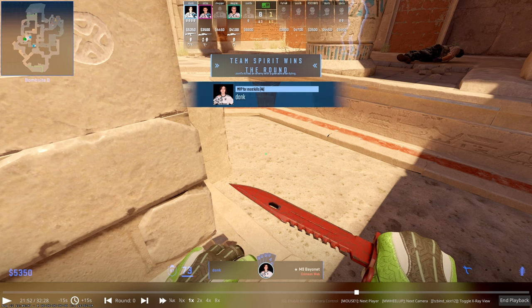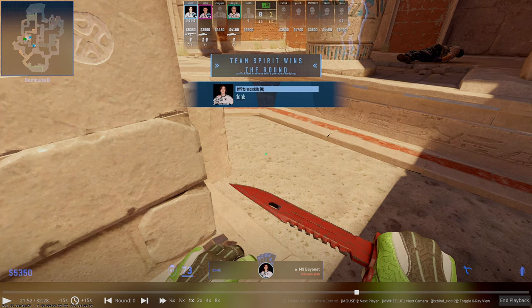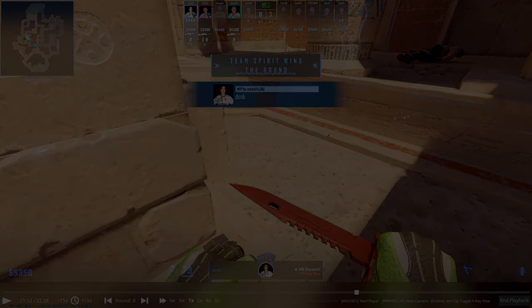That is paired perfectly with his insane crosshair placement, his angle isolation, his ability to take and win duels — which feeds into the good crosshair placement. Always head high, always pre-aiming what he wants to pre-aim, fully committing, not flicking around. He just makes the game look so easy. That is how Donk aims and how you can incorporate his style into your own gameplay.